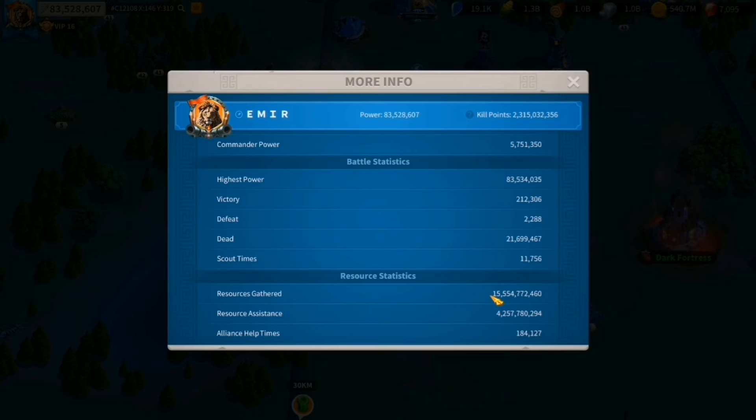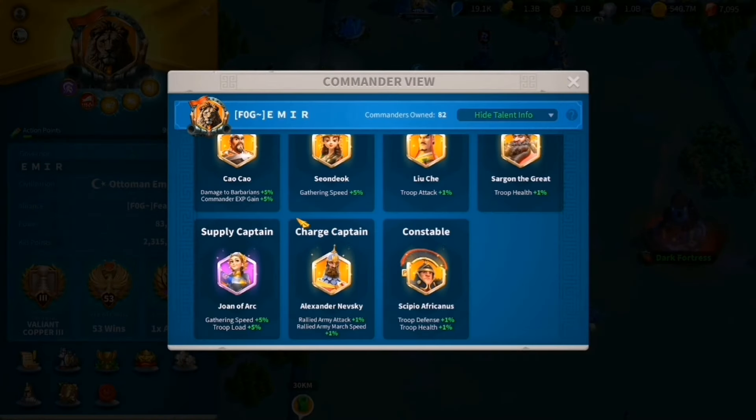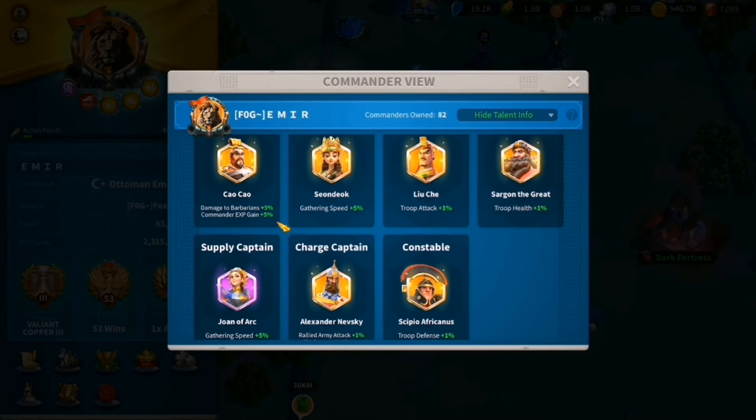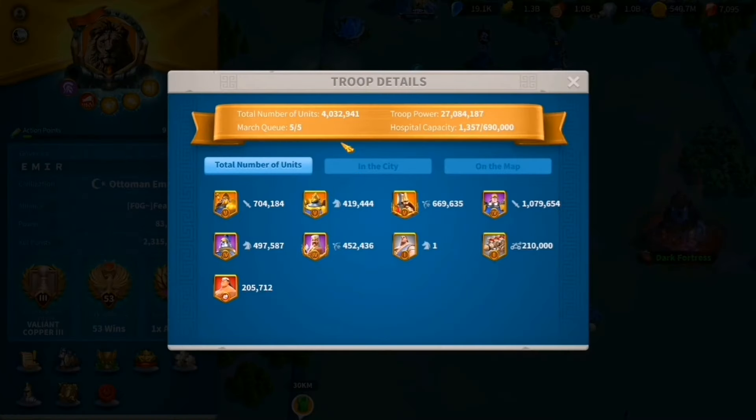You can see my stats — a decent amount of deaths, very low resource gathered for this amount of time, but it is what it is. Let's go to my commander view. I use Cyrus as an obelisk runner, and I mostly use infantry. I've got around four million troops, pretty much half and half in T4 and T5. I use T4s fully to fight in open field, and T5s for reinforcing rallies, garrisons, and Ark of Osiris.